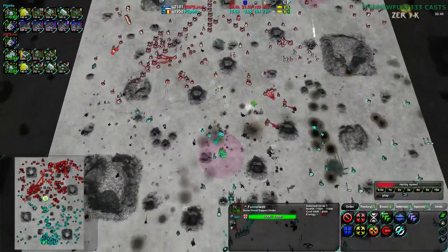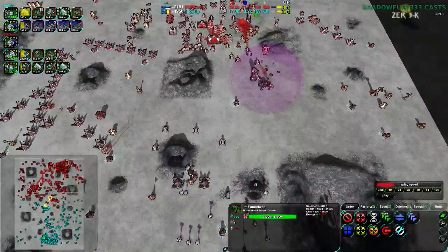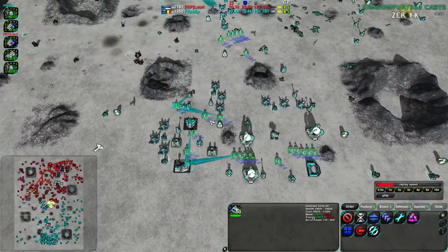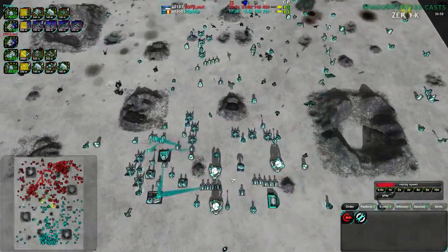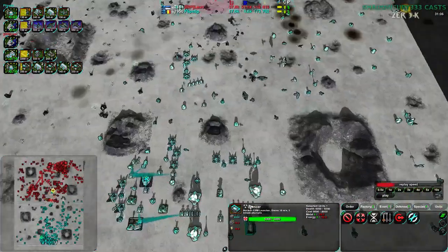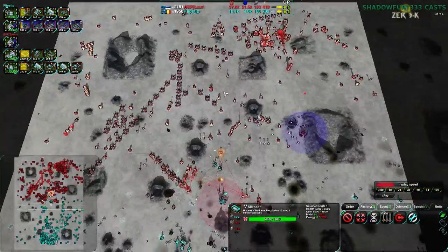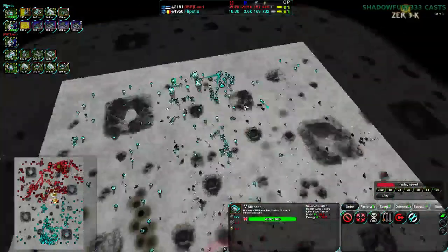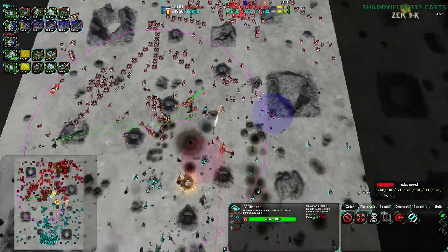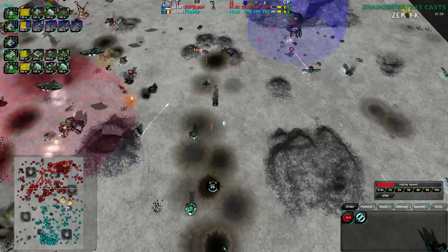There are 50 Caretakers in total on the field between both players — about even. A Silencer fired — where did it hit? Maybe the Anti-Nuke destroyed it. I do not see where the Silencer fired. I assume it fired off a shot during the assault and got hit by the Anti-Nuke. We're going to have to wait another minute and a half or so before that gets built up again. For now we have Funnel Web Wars — Funnel Web versus Funnel Web.